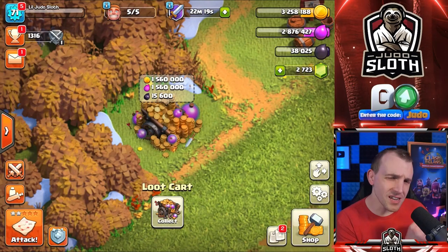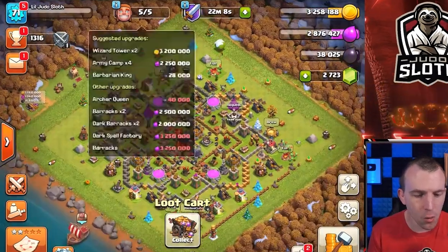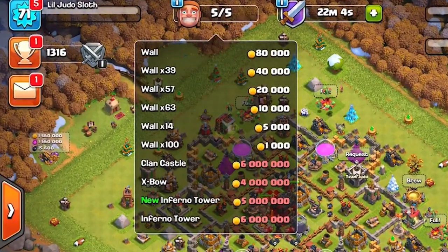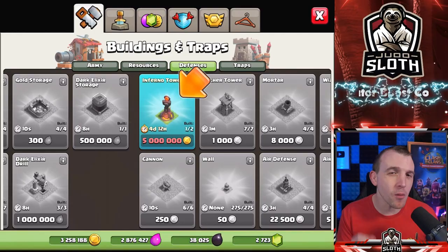I think I'm going to leave the loot cart until the end of the episode. Not that it matters, but if you were going offline, people cannot steal from your loot cart. However, in general, you should just collect it each time you log in. What upgrades can we do? Can we do the clan castle? How much is that? Six million — that might be a little bit too far, but five million for the new inferno tower is probably the target.